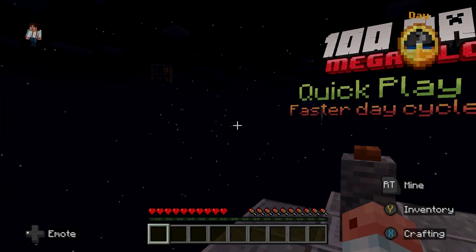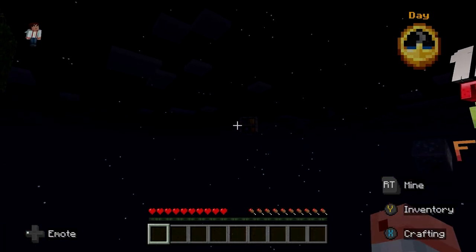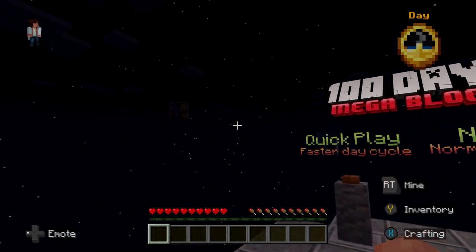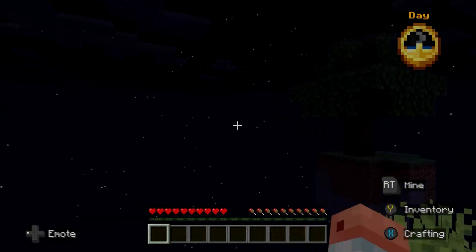If you can see there in the distance, we got some — well, the best way to say it would be mega blocks. They're very big. Oh, there's a diamond over there as well. There's a few around us.